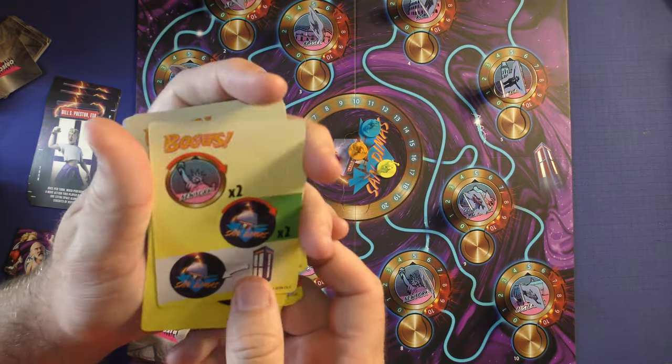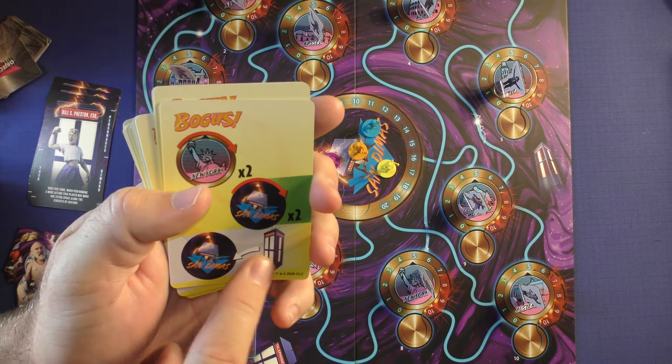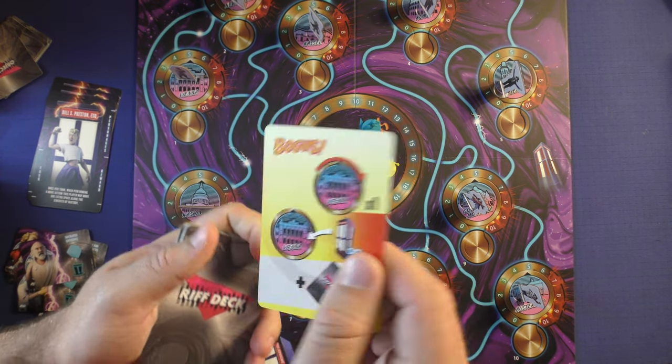If it ever has a green section, it works the same as red. You move New York up two if it's in the green, move San Dimas up two, et cetera. If you have something like a toll booth card, it will tell you that everybody will go to that location. You draw one of these at the beginning of a turn and do what it says.